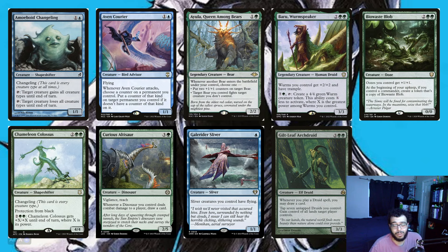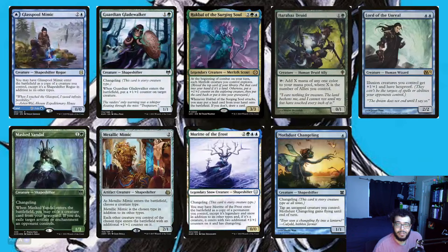Avian Curio I just found out what it does today — whenever a creature attacks, choose a counter on a permanent you control and put a counter of that kind on target permanent you control that doesn't have a counter of that kind. Pretty good when it attacks. We do play some changelings here — two changelings — and the rest are lords or support for our lord tribal strategy.